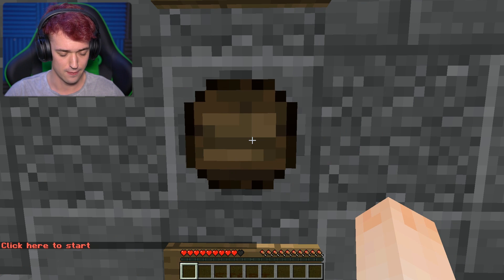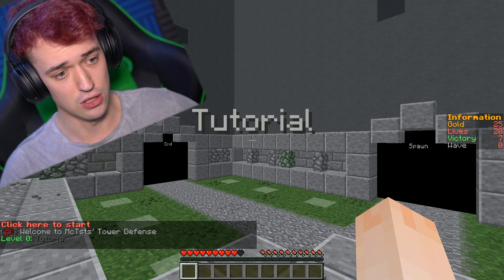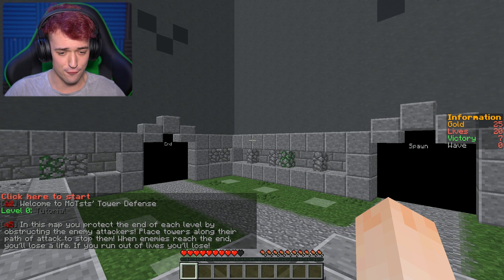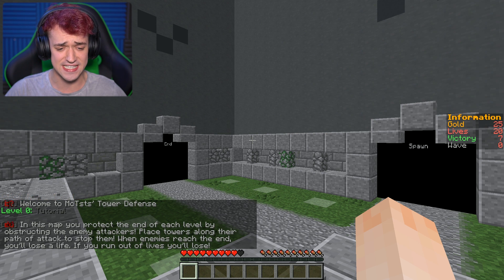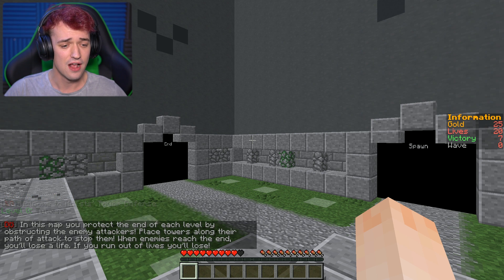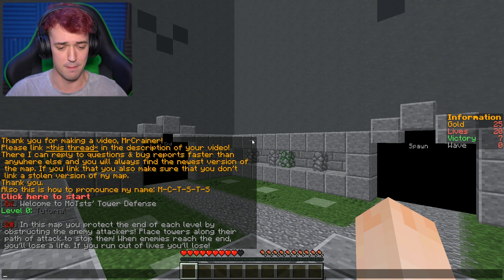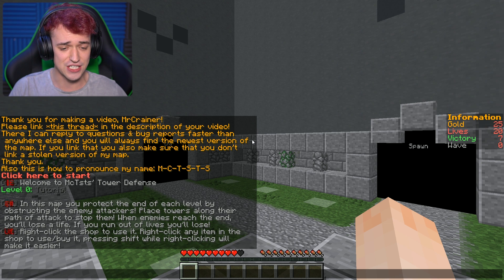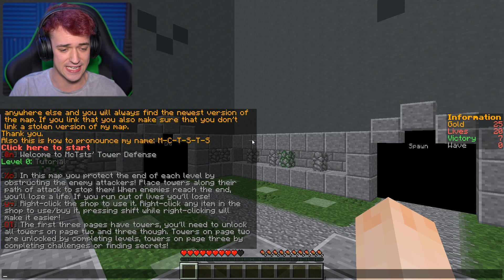Click here to start — tutorial. In this map, you protect the end of each level by obstructing the enemy attackers. Place towers along their path of attack to stop them. When enemies reach the end, you'll lose a life. If you run out of lives, you'll lose. Right-click the shop to use it. Right-click any item in the shop to buy it. Pressing shift while right-clicking will make it easier.